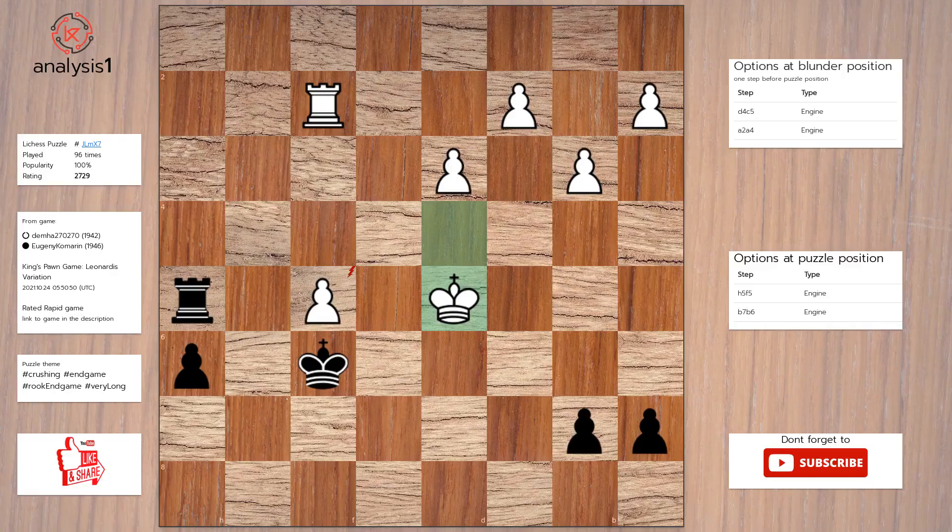Another puzzle. Threats in puzzle position are: Rook takes pawn, check. Here are checks in puzzle position: Rook takes pawn, check. Solution to the puzzle is: Rook takes pawn, check.